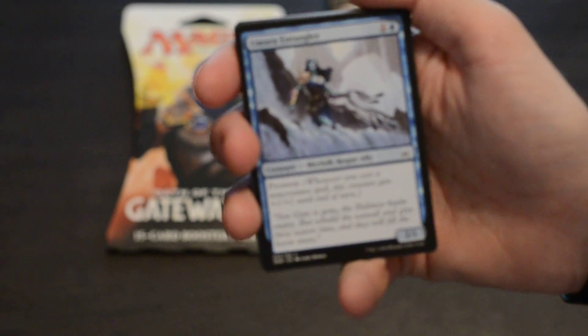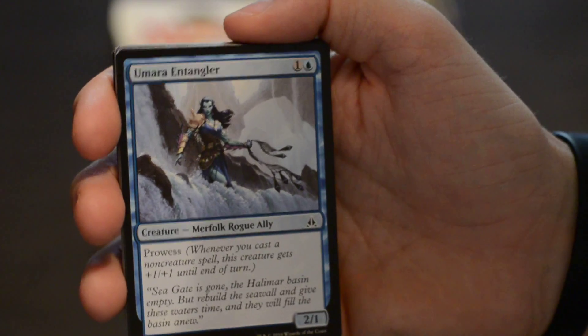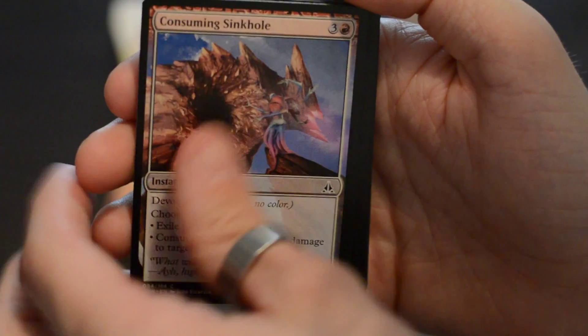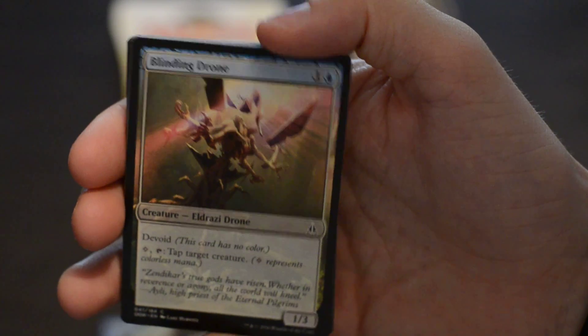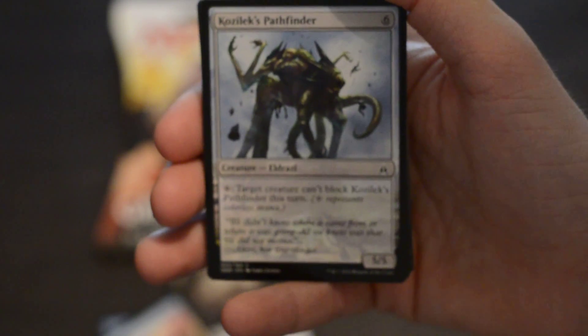'Umara Entangler' — that looks alright, let me bring it up a bit closer so you can actually see it. We got another 'Consuming Sinkhole,' another 'Shoulder to Shoulder,' another one of those chain mages, another rat thing, another 'Corpse Churn,' 'Blinding Drone' — nice, that's different. 'Swell of Growth.' 'Kozilek's Pathfinder' — if I'm pronouncing these wrong, don't worry about it.